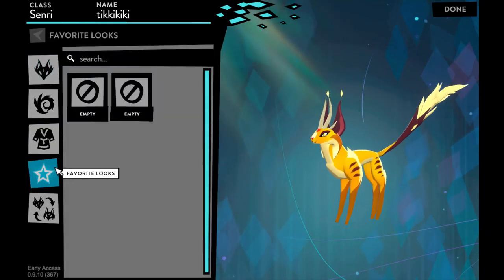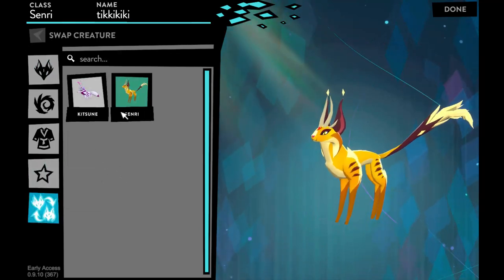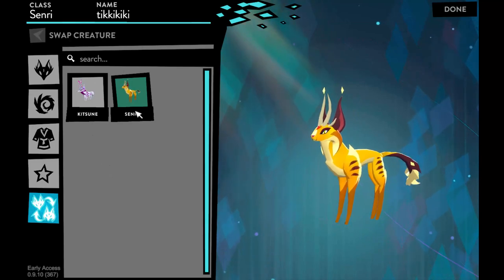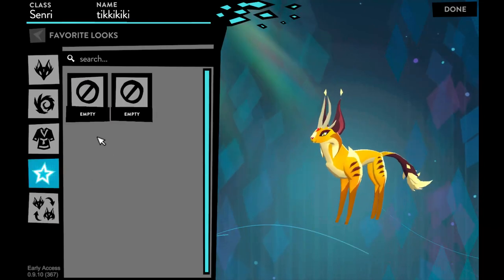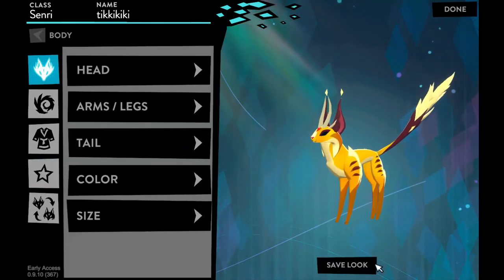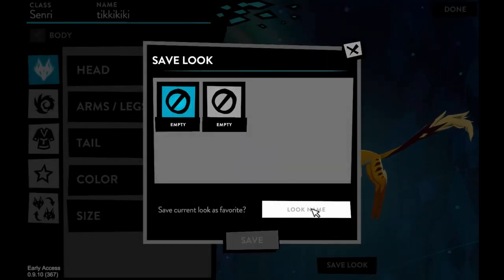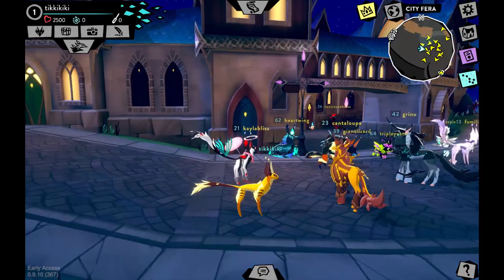Back in the customization menu, you have your decals, accessories, and body options from before, plus two new options: Favorite Looks and Swap Your Creature. There are more than two creatures in this game which we'll get into later, but from here you can switch between kitsune and senri. You can also save your looks by clicking the 'Save Look' button, selecting a slot, naming it, and clicking save — so you can maintain multiple looks for the same creature.